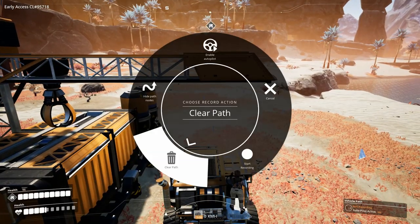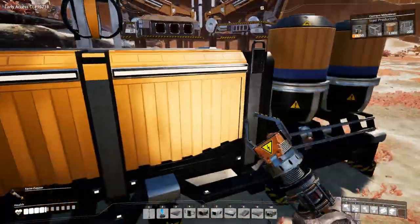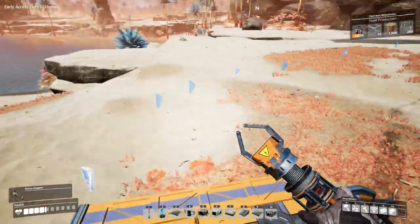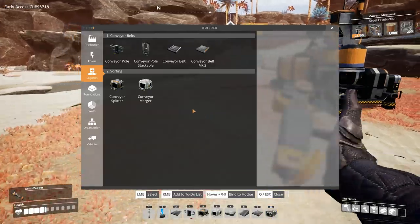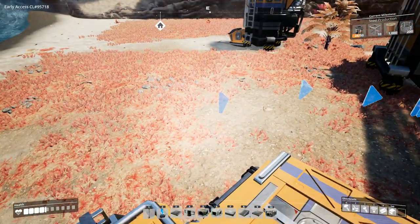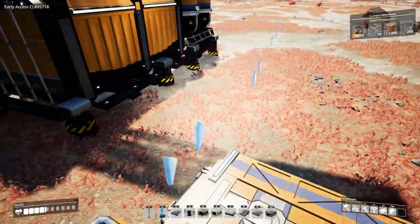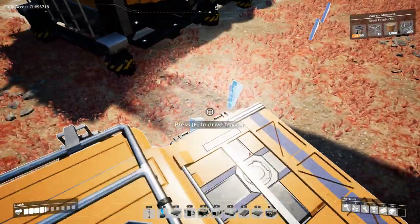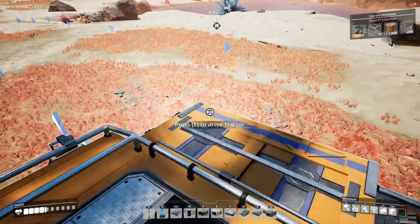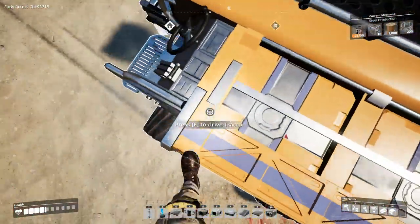Once your path is recorded with the arrows forming a loop, hold C and select Enable Autopilot. The autopilot won't do anything while you're physically driving the truck — you need to get off it. You can stand on top of the truck and ride it. Watch as it follows the recorded path, stops at the spots where you paused, and then continues. It's not perfectly precise but it works reliably enough.